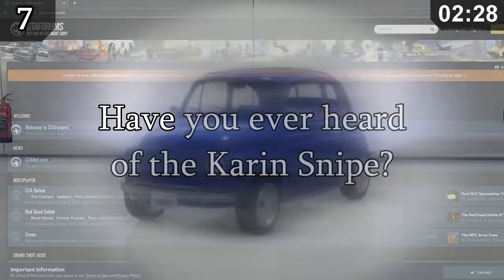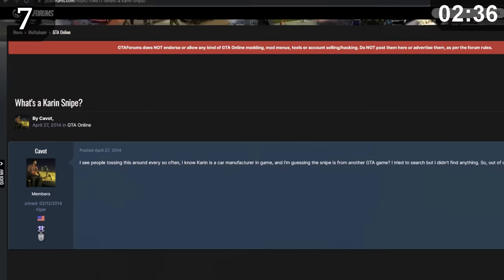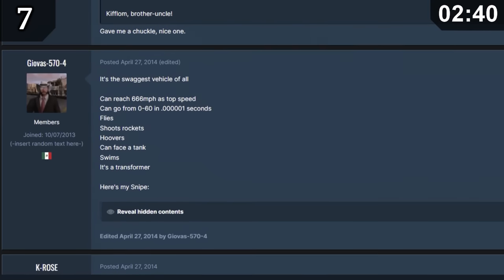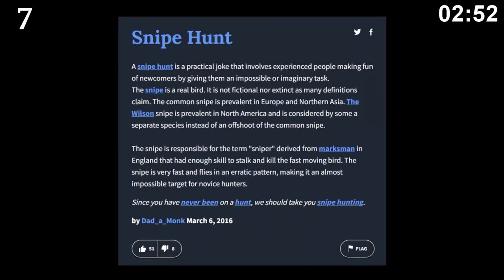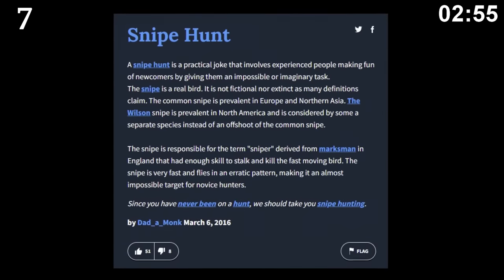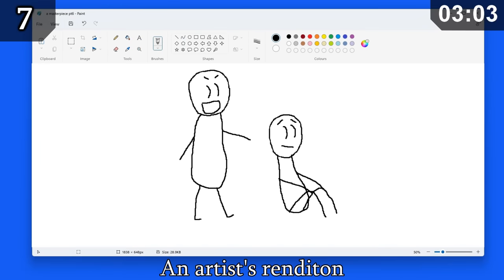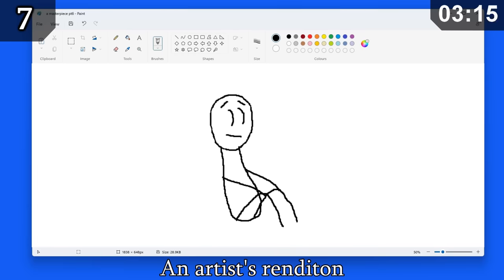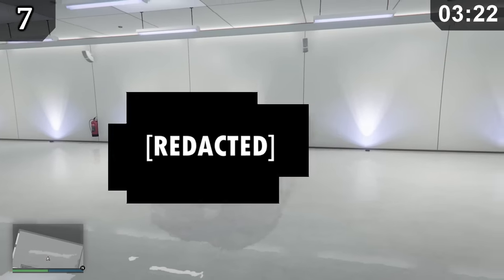Have you ever heard of the Karen Snipe? Many players claim to own this vehicle and brag about how good it is. However, there's no evidence whatsoever of this vehicle anywhere in the game files. The Snipe is actually just a practical joke — snipe hunting is a fool's errand mainly played in American summer camps or Boy Scouts. A newcomer is told about a rare creature called the Snipe and told to sit still in the woods to attract it, until they eventually realise it was all a joke. Despite this, I have a few Karen Snipes in my garage — it's by far the best vehicle in the game.